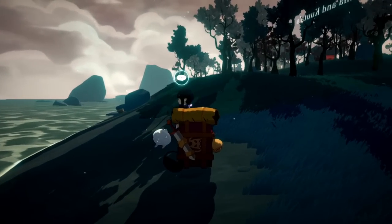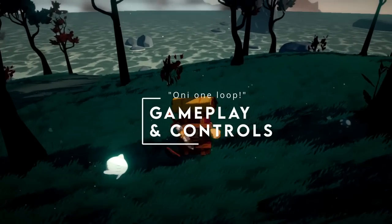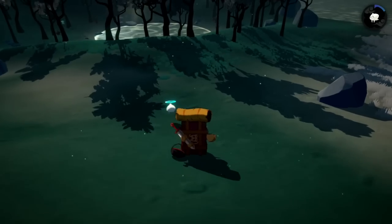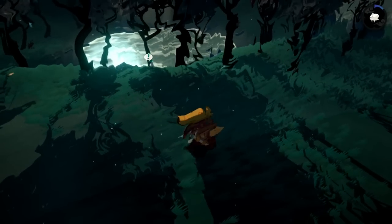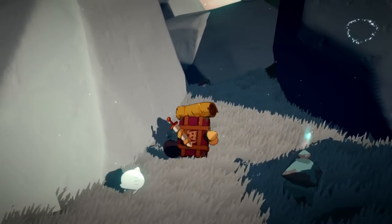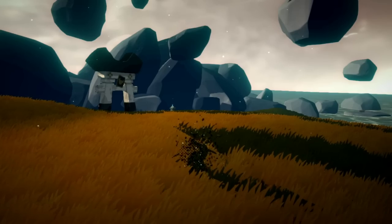There are some lovely story segments using clever real-time storytelling methods such as large billboard-like depictions. So far it all sounds good — hidden gem territory, right? Wrong. Then we get onto the gameplay and controls. You're dropped on the island with the freedom to run around, but only about a third of the island's space, limited by invisible barriers.